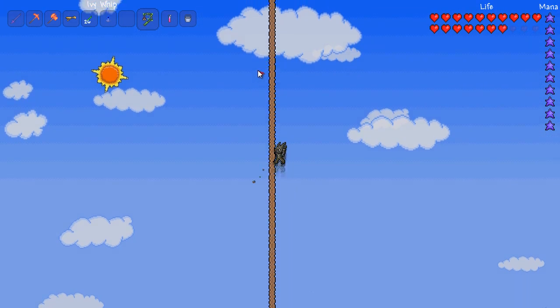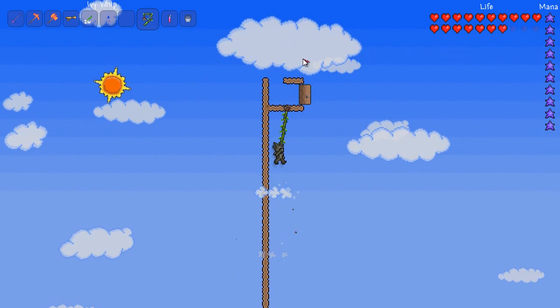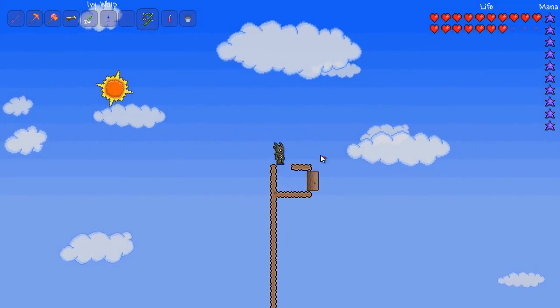It's basically just a little glitch, I guess, with the door. I don't know if it's really a glitch — it's just something you wouldn't expect. But it basically just shoots you out the front of the door.